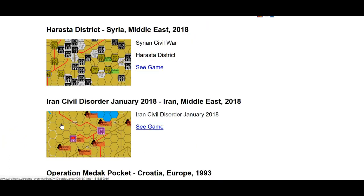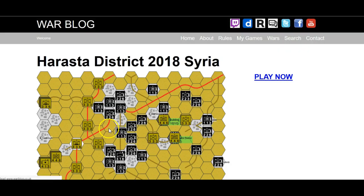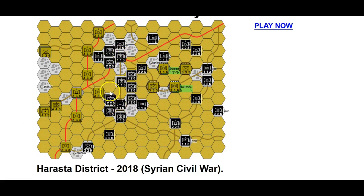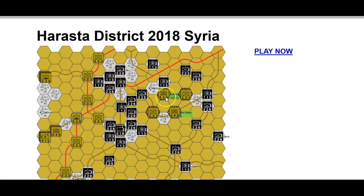Welcome to Warblog. Today I'm going to have a quick look at the Harasta district scenario in Syria Middle East 2018. It's a small little game and I actually have no idea how I'm going to approach it. Essentially this is a pocket held by the Ahrar al-Sham movement, and there's this sort of base here which is under siege — the armoured vehicle base south of Harasta in the district of eastern Damascus — and so they're really trying to lift that siege.